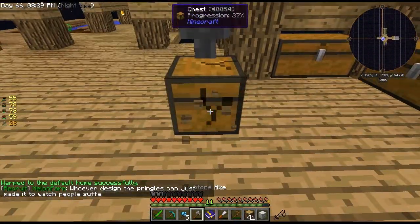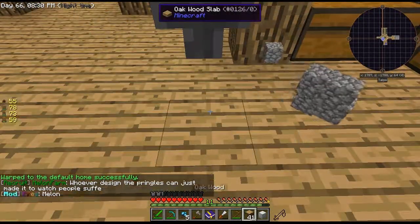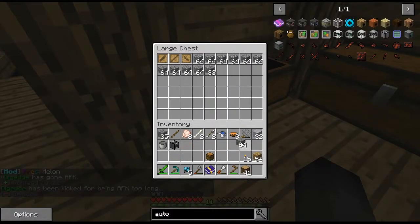Let's place this chest down. Actually, let me just break that — yeah, that's better. I'll put this cobblestone away.